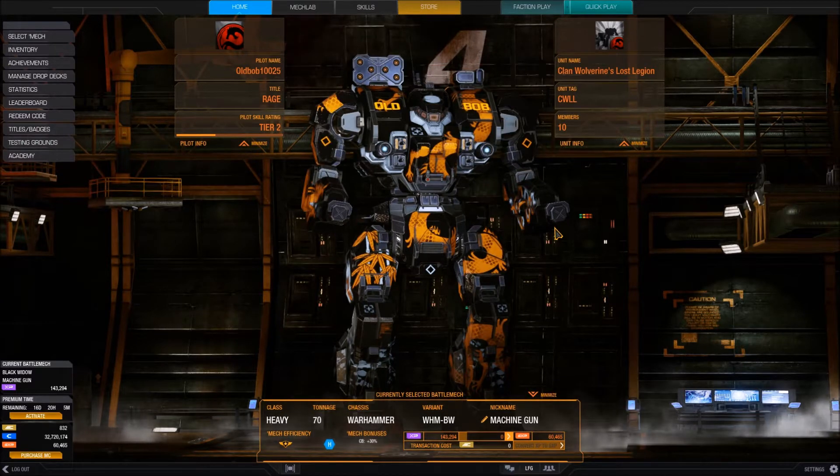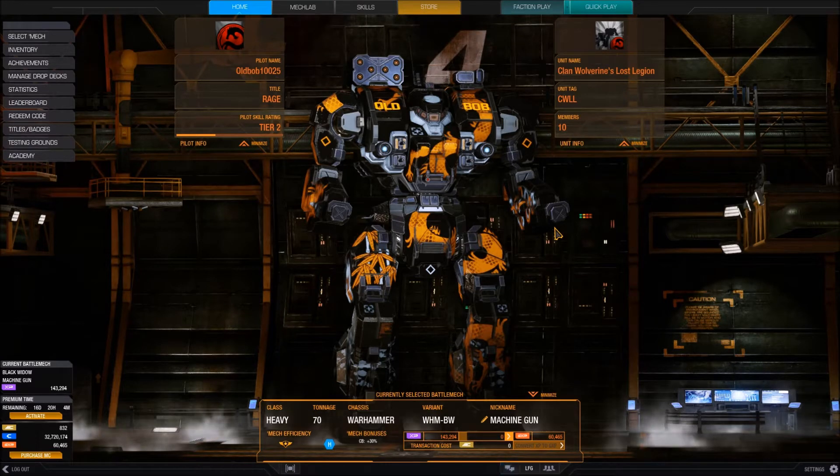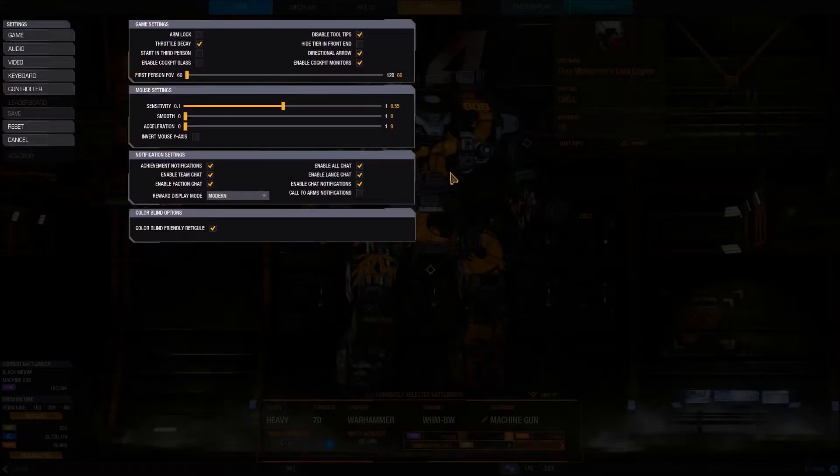My last video showed you how to change key bindings and weapons in game. This video is going to show you a little bit more into the settings and what's going to go on. I'm going to go through settings first, and then I'll go to the more combat-oriented type stuff later on in other episodes. So we're going to go down to settings on the right-hand side — it's on the bottom right-hand side. Under settings, it'll turn blue. I'm going to show you the game settings and the mouse settings and what they do in the game itself.